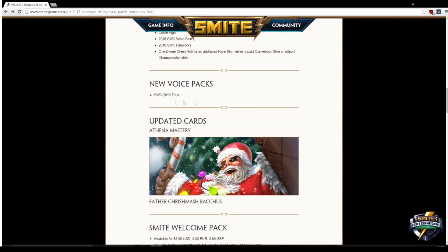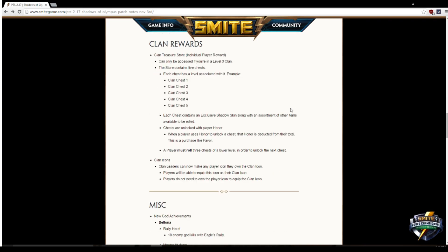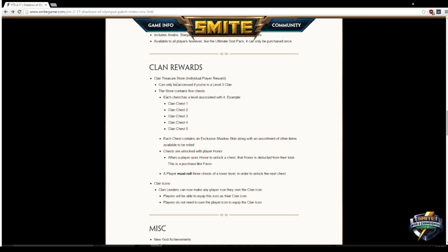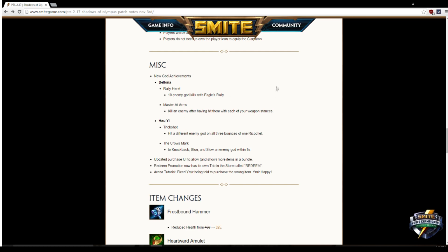Moving forward: new voice pack, updated cards, Bacchus Christmas skin gets updated — pretty cool stuff. Now for clan rewards — the store contains five chests you level up by buying with your clan honor, no real money required. The biggest complaint was that once you're in a clan there's nothing to actually use, so now they're adding stuff for people that care about clans in Smite. There are also different achievements, which is pretty cool.